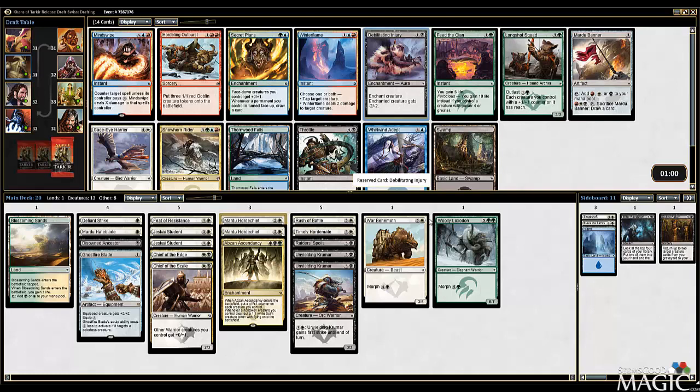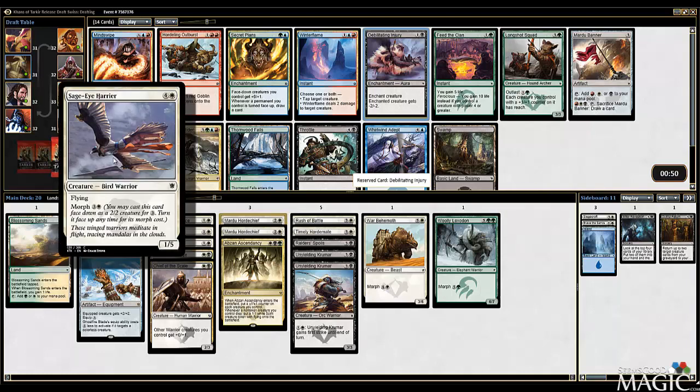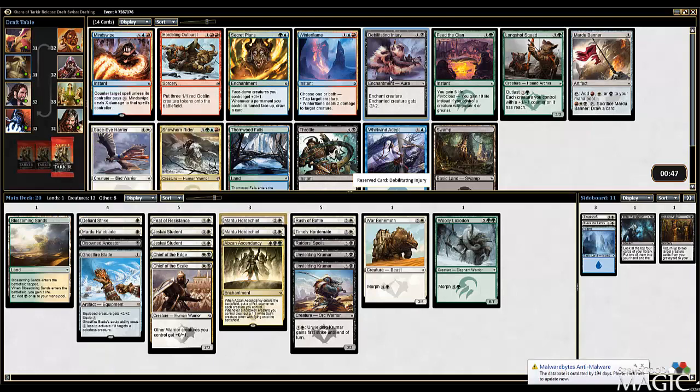I think we just slam the Debilitating Injury, which is the card I was searching for earlier. Other notable cards in here - Harriers are actually really playable in here, now that I know it's a Warrior. Sage Eye Harrier would be good, but I'm still going to take the Injury. We don't have any removal - we ended up with like no removal. Feet of Resistance, combat trick, and that's it. Let's take the Injury - excellent card.